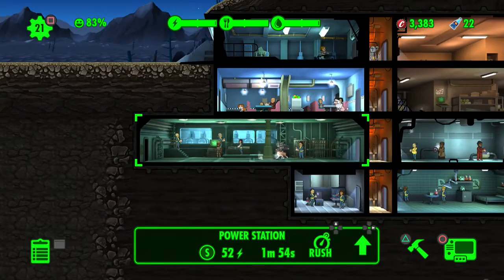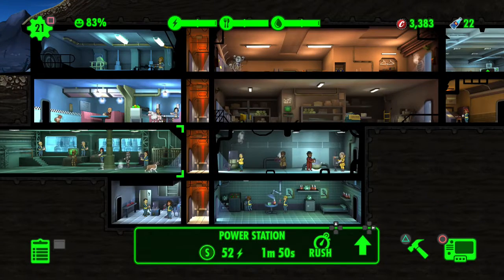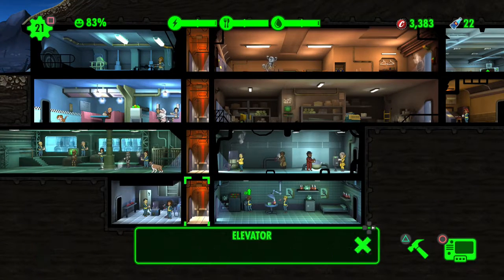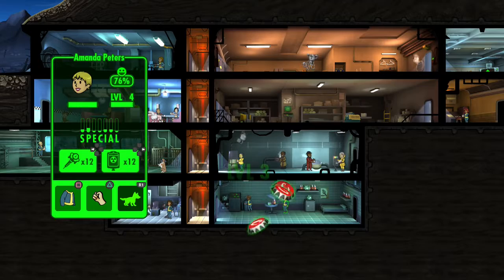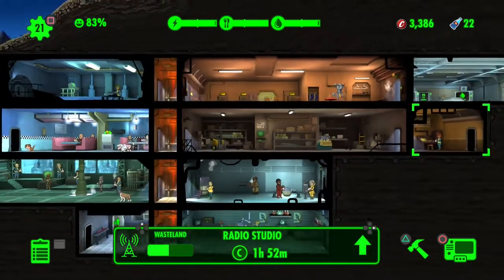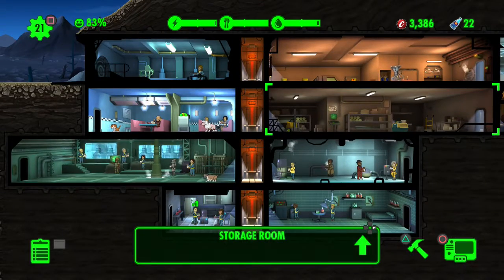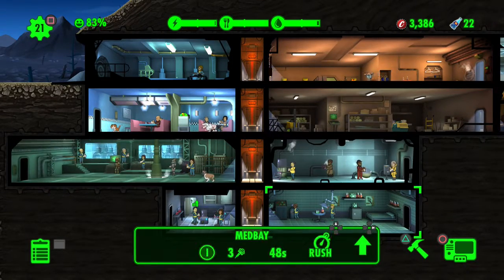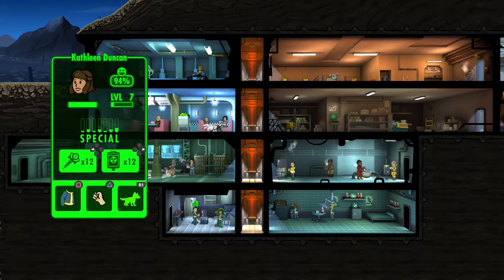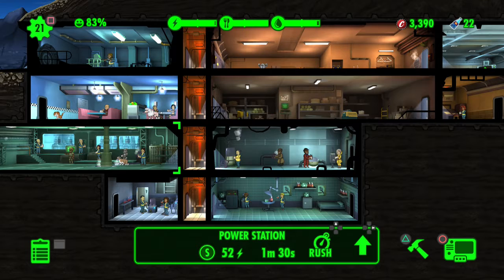Fallout 1 and 2 are actually not that long to beat - they're isometric top-down games, so they're not 50-70 hours like the modern ones. The first one is the shortest. Whenever I can, I will play it. Once I'm done with Kingdom Come it'll be a random other game.